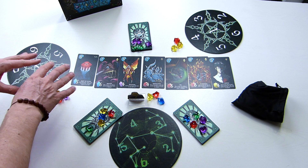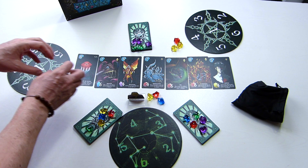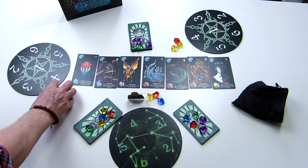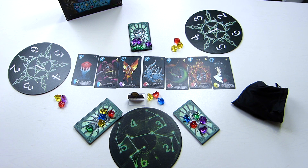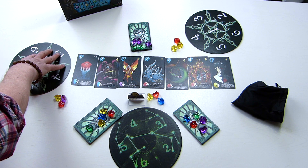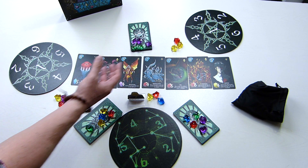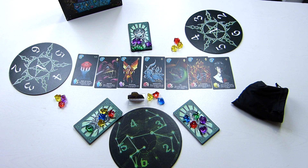When it's your turn you can do one of three things: collect crystals into your player area, convert crystals from your player area into mana — which sits on your board — or use mana on your board to summon cards. So: collect crystals, turn crystals into mana, use mana to summon cards. Nice and simple.